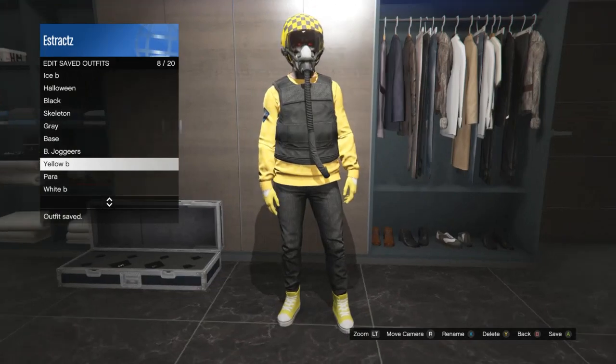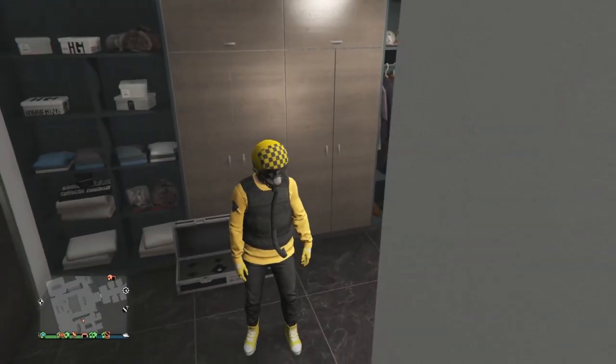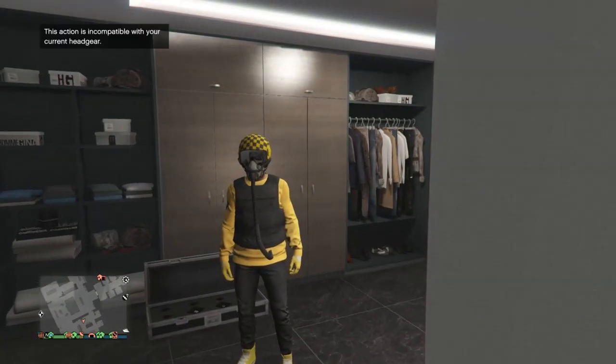Go back into your closet area and hit edit saved outfits — you'll see the flight tube comes back onto your outfit, which is pretty cool. Save this outfit on whichever slot you want. After you save the outfit, that's pretty much it for this outfit. I hope you guys enjoyed this yellow outfit. Let's move on to the third outfit.